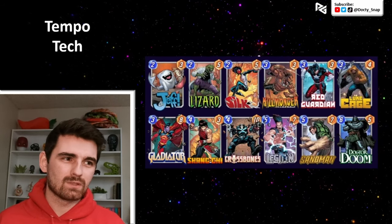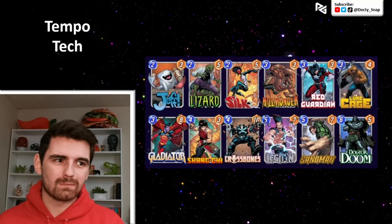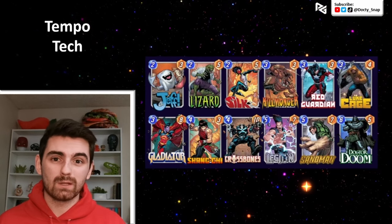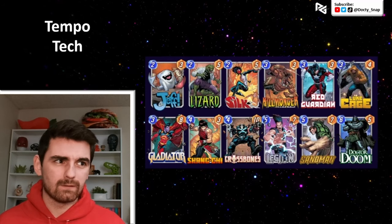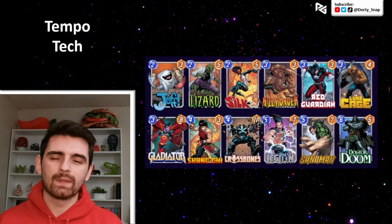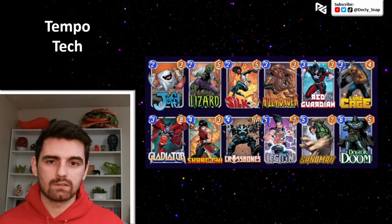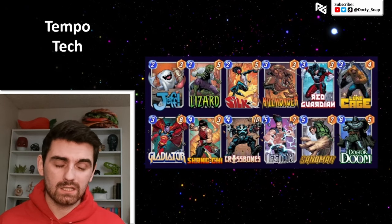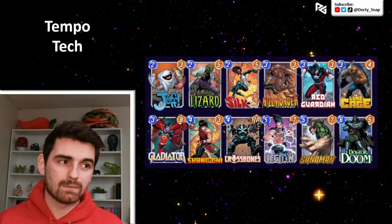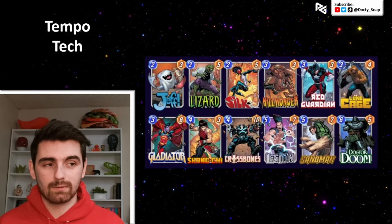Next up, I've got a Tempo Tech list. I love playing Tempo-style decks — decks where you really fight for priority and then look to mess with your opponent with something like Legion or the new Sandman, a 5-7 on-reveal that makes both players play only one card next turn, kind of like Old Wave. We've got early game power with Jeff, Lizard, and Silk to help keep priority. Killmonger can clear one-drops to give Red Guardian a nice target. Luke Cage synergizes with Lizard and Legion. Crossbones, newly buffed to 4-10, helps keep priority for Legion, Doctor Doom, and Red Guardian. This is probably the list I'm most excited for.